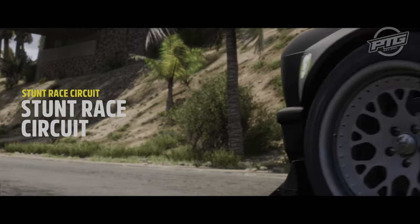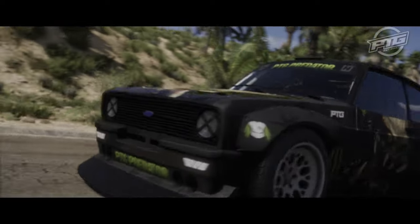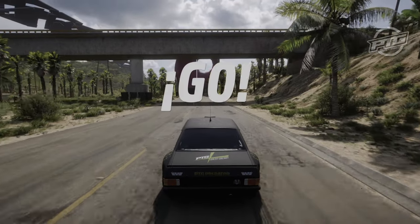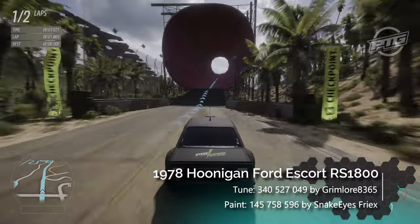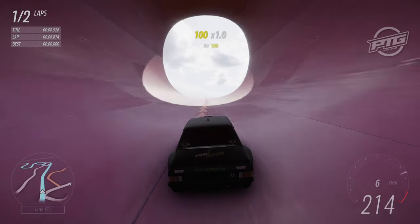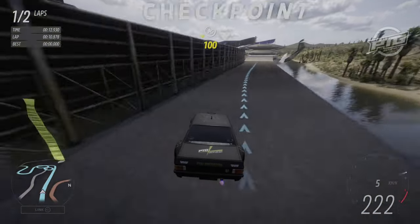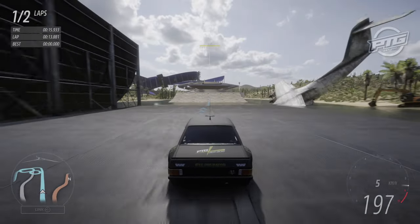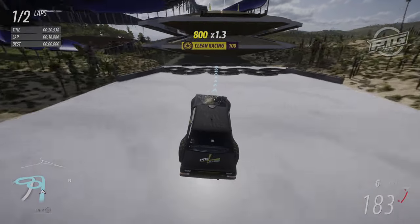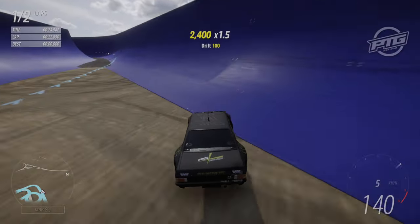The second event lab is a stunt race circuit. There's no AI here, which is a shame — I do prefer racing with AI. But okay, let's go. That's a massive tube, and a massive structure over there. Getting AI to drive through this would probably be a little too much to ask from the artificial intelligence.